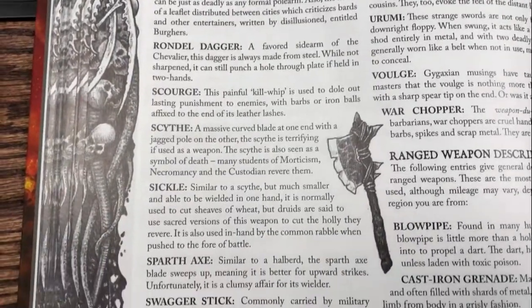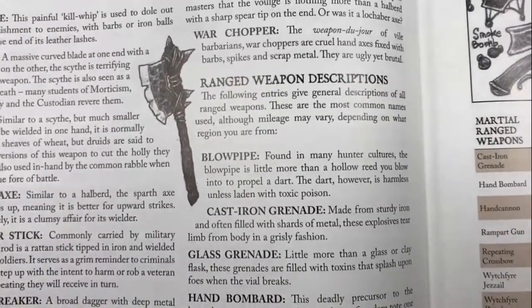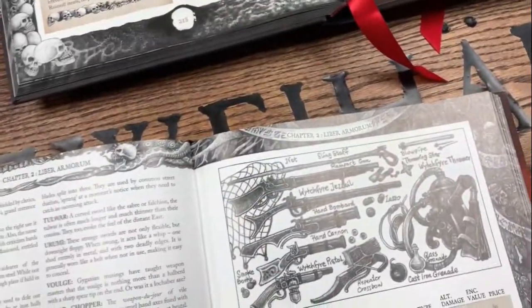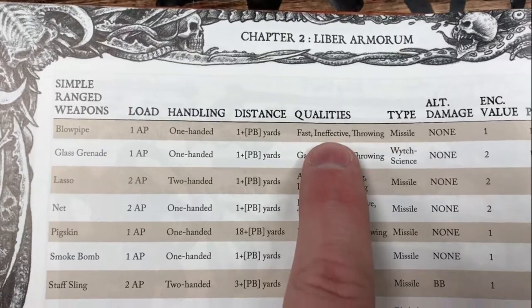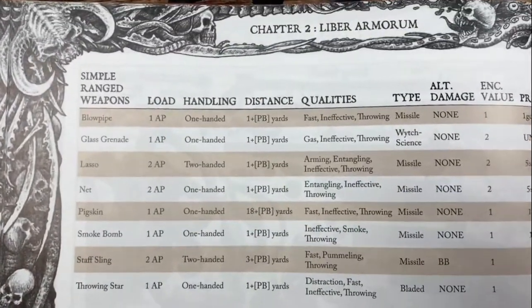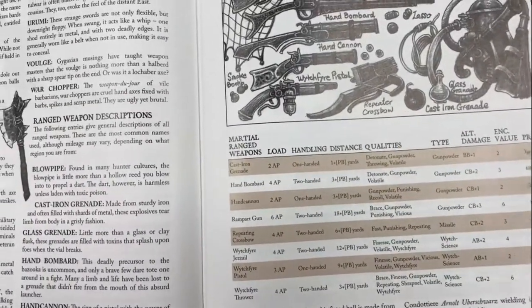We also have a Pitchfork, Scythe, Sickle, Swagger Stick, Trident, War Chopper, and new ranged weapons like the Blowpipe. Qualities define what these weapons do - if we look at the Blowpipe, it's Fast, meaning minus 10 base chance to dodge or parry; Ineffective, meaning it does zero damage; and it only relies on short range. However, you can use it to fire Poison Darts. There are a ton of poisons both in Zweihander and new ones in Mongoose that we will talk about as we move forward.